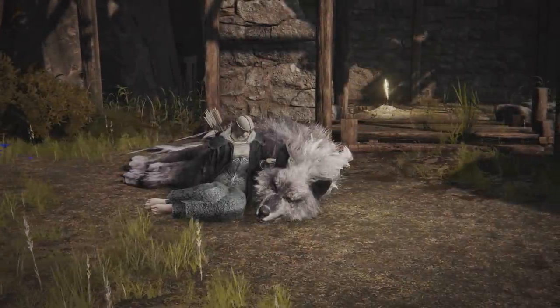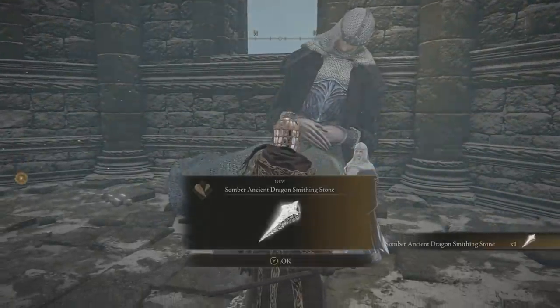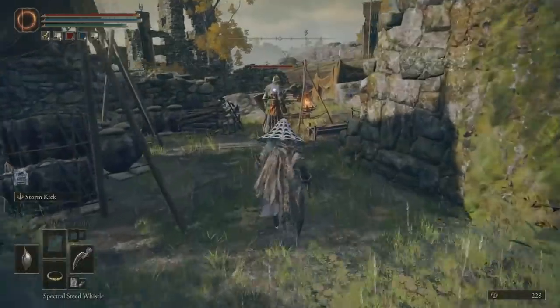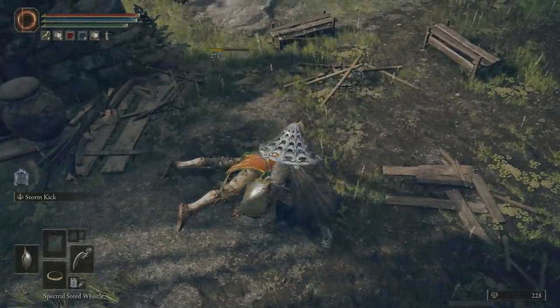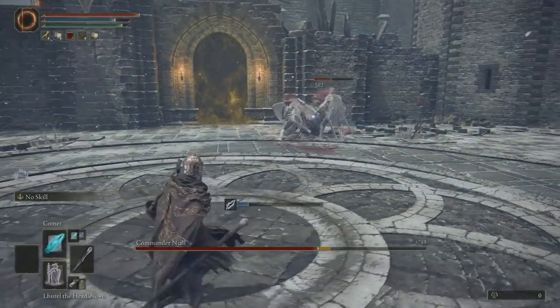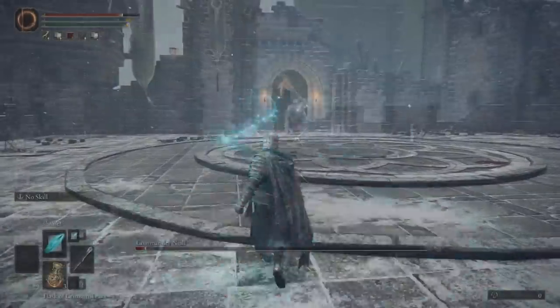In this Elden Ring video, I'm going to be showing you all how to complete Latenna's questline and the rewards you get from it. I'll also be reviewing plenty of other goodies you can get while going through this questline — you don't have to technically do Latenna's questline to get these; they'll just be crossing our path. And to top it off, I'll be showing two cheeses you can do to defeat Commander Niall easily, which this guy typically is a difficult fight, but with these tactics he won't be a challenge at all.